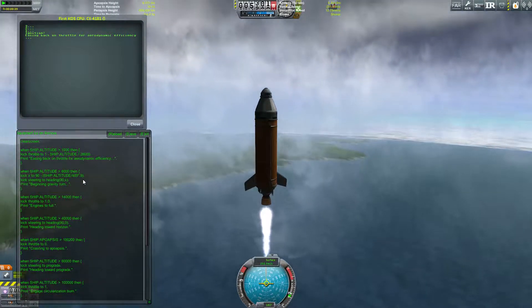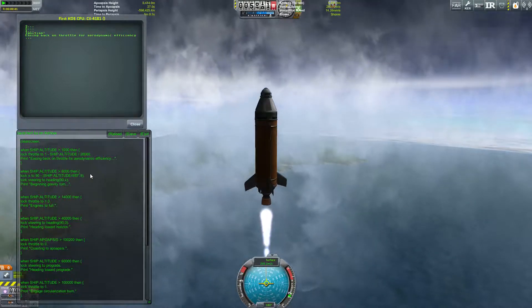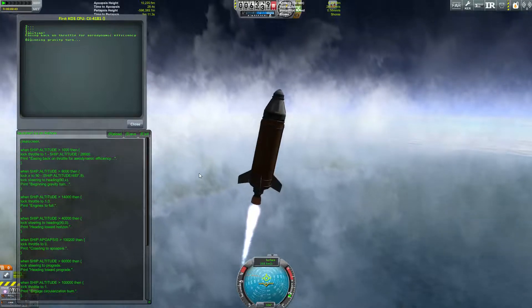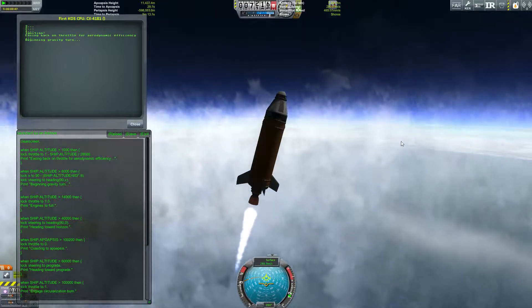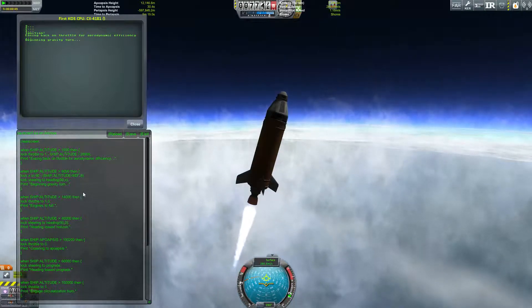As soon as we reach an altitude of 6,000 meters, we'll see our next change here. Beginning gravity turn. And the roll seems to change again for some reason.